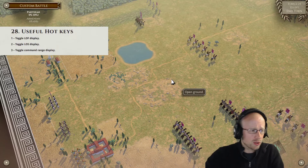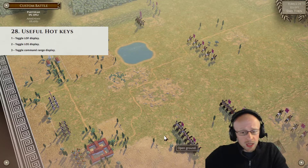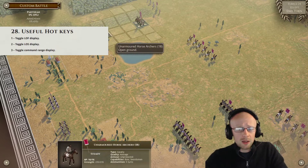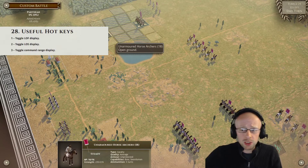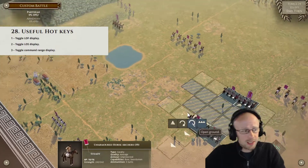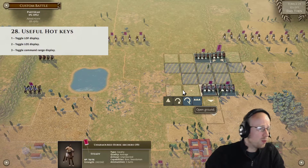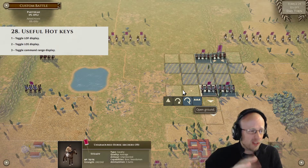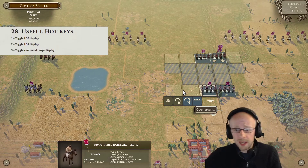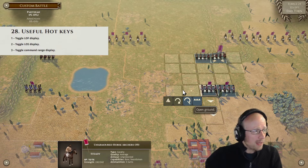We'll look at key number one — on the left side of your keyboard — which is LOF display, which is Line of Fire. We're just going to select a unit of unarmored horse archers. By pressing the one key it will show the range. We won't go into ranged weapons just yet; that will be in a further tutorial. We're just looking at hotkeys and what they do. Line of Fire — press the one key again to take it off.